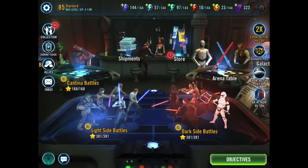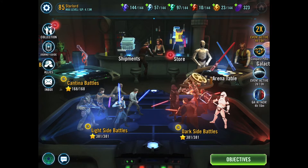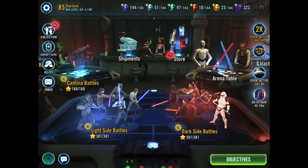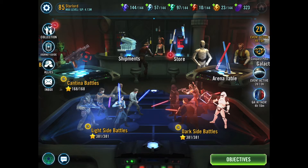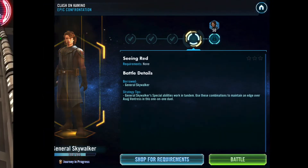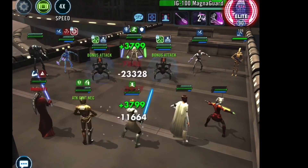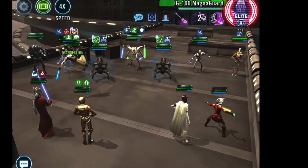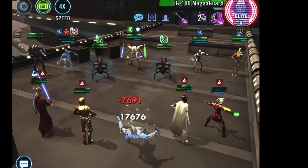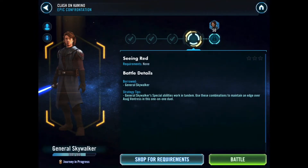Hello ladies and gentlemen, loyal Imperial citizens and Rebel scum alike, welcome to another Lea Maiden gameplay video. Back with more Star Wars Galaxy of Heroes today. It's part two, hopefully the final part of our unlock of General Anakin Skywalker. If you missed the first video I made, I'll put a link in the top right-hand corner and also one down below in the description. That's where I go through tiers one and two of the General Anakin Skywalker legendary unlock. Today we're going to be completing tiers three and four, and finally unlocking General Anakin Skywalker in all his glory.